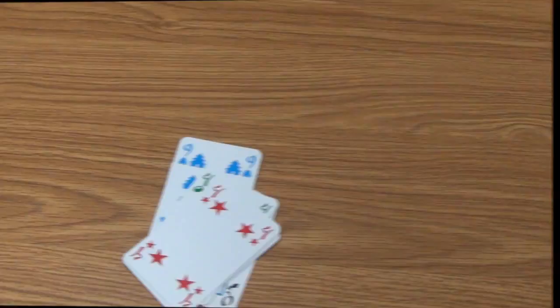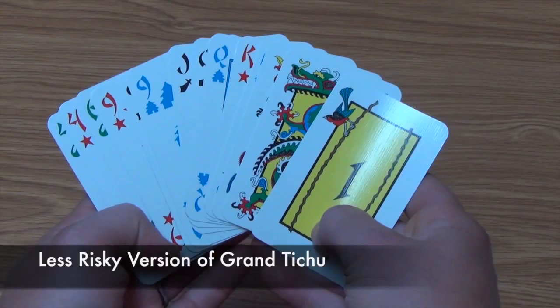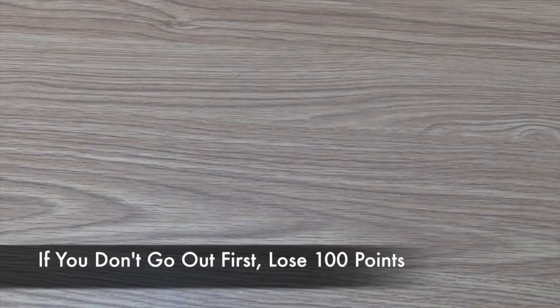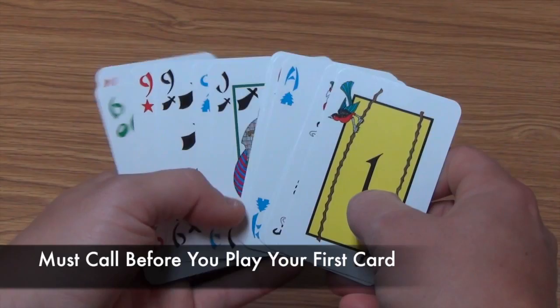There is a special risky thing a player can call out before they play their first card during a round — this is a slightly less risky version of Grand Tichu. Any player confident in their hand may call out Small Tichu, gambling that they will run out of cards first in the round. If they do go out first, they gain their team 100 points. If they fail, they lose their team 100 points. The player who called Small Tichu must go out first — even if their partner goes out first, the team still loses 100 points. Small Tichu may only be called before a player plays their first cards; once cards are played, it can no longer be called.